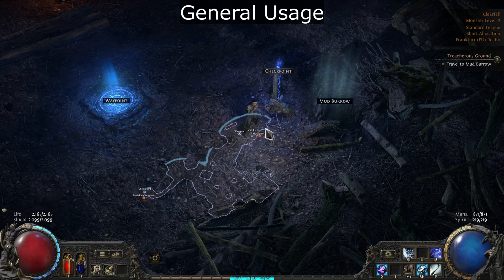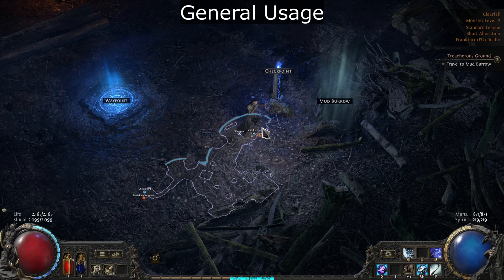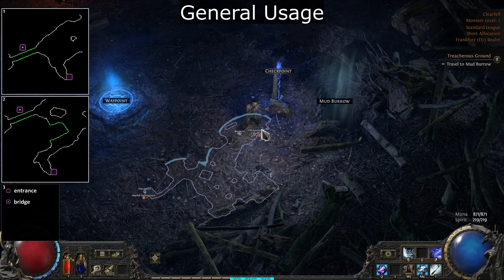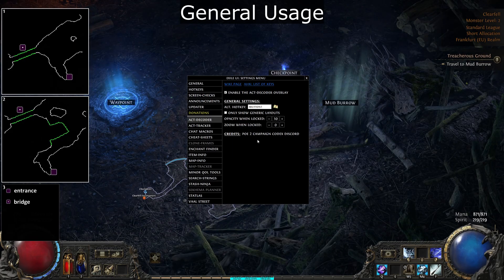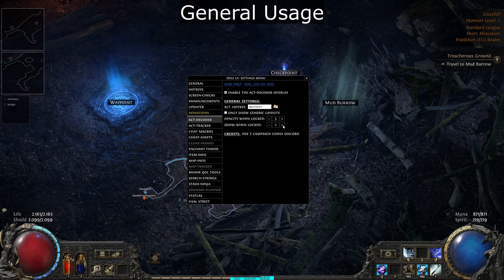Some basics. Hold down the hotkey to show the overlay, and scroll the wheel to zoom. Releasing the key will hide it again. You can lock it in place by pressing Space. There are options for size and transparency in locked mode, to make it less obtrusive while playing.